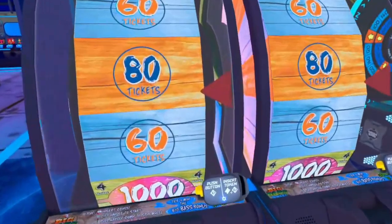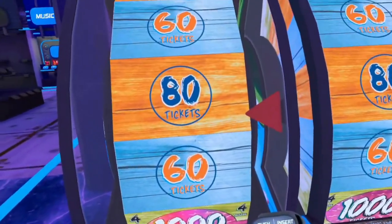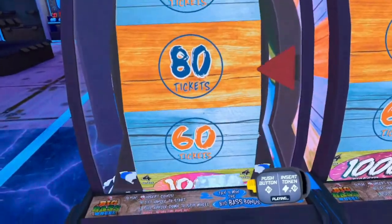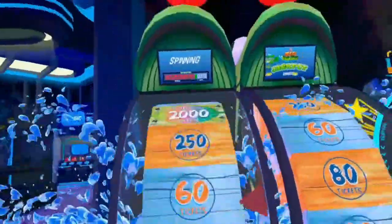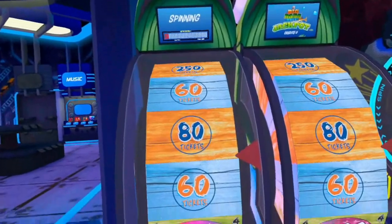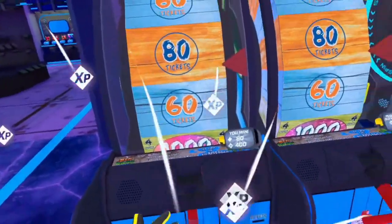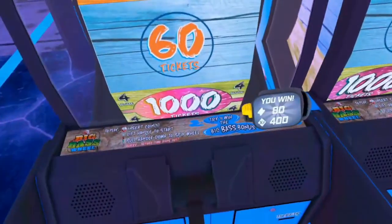We're going to have a quick look at all three of the arcade games. This one is a bit like a sort of Lucky Dip Win Tokens machine. What you can do is pull the lever down slowly, start spinning, and then pull it right down and get a real spin on it. It's got a nice little animation of all the splashing there. The idea is you get 80 tickets and experience points as well.